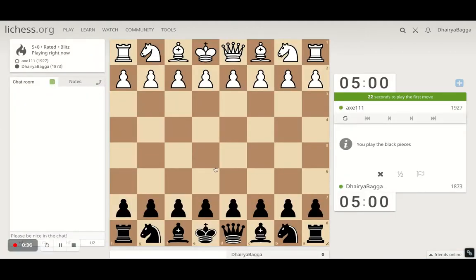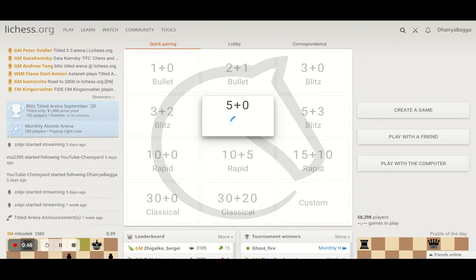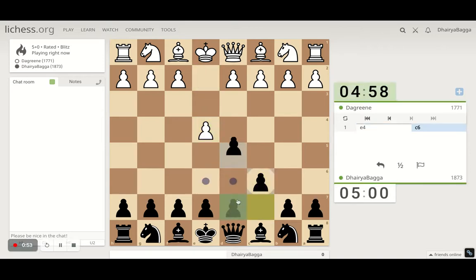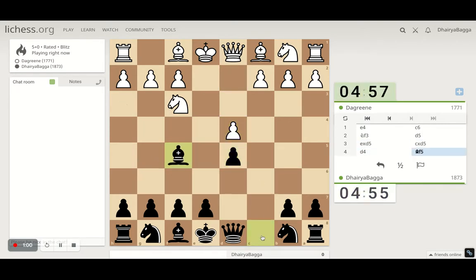Got the black pieces here. I'll play c6 for the Caro-Kann defense. Oh, he aborted the match — I think he didn't want to lose out on his rating. So again, we've got the black pieces. We'll play c6, and if he takes, which he does, we'll take back.